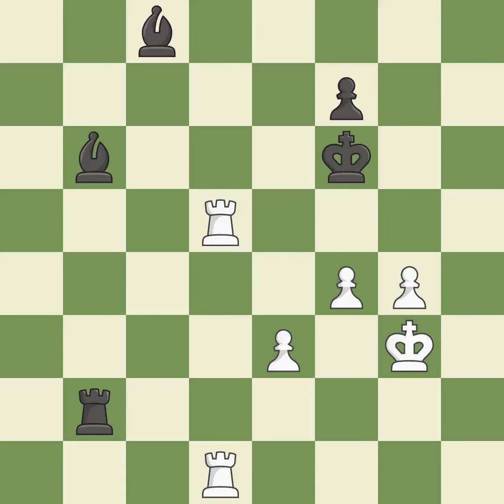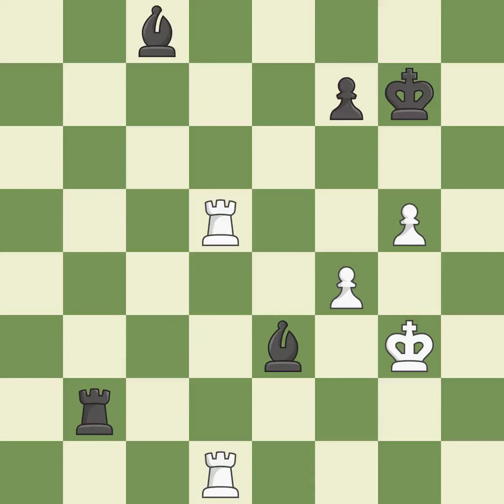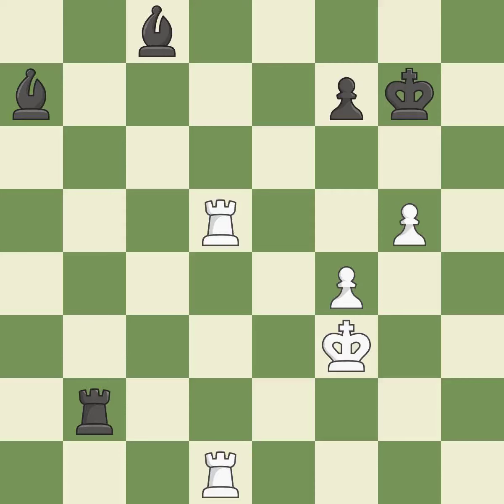This misses the chance to provide an equitable exchange of pieces — it is incorrect. Very precise — it is best. The best choice is this one — it is ideal. This avoids the pawn's check. This misses a chance to make a bishop-winning threat — it is incorrect. The rook is now in a safe position. This poses a risk of winning a pawn — it is ideal.